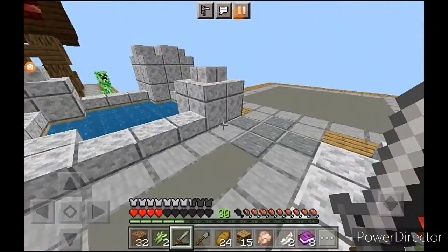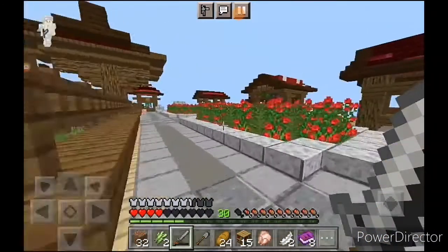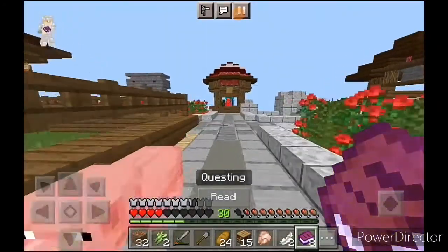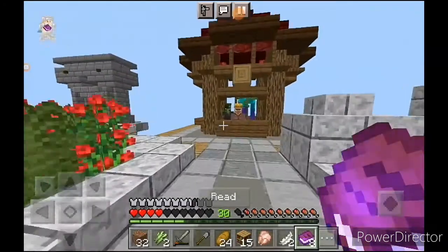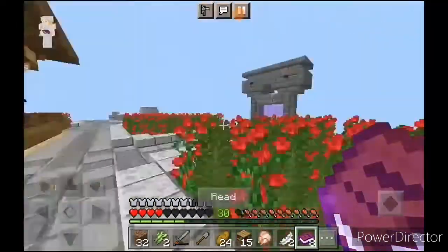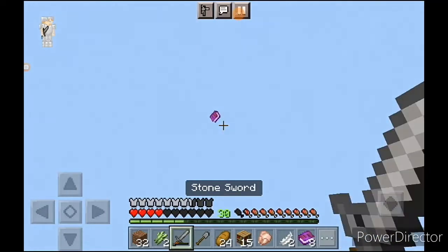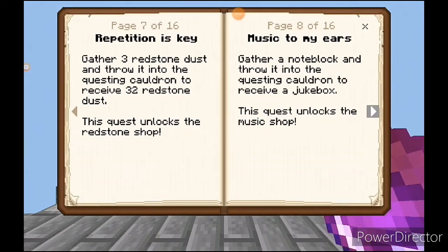Welcome back to another episode of Minecraft Better Skyblock. Today we need to get some more shops and stuff like that. Also these zombies are hurting the wood villager, but there is a problem — there are four spaces and four shops, but I can only find out a couple. We've got redstone and note block.